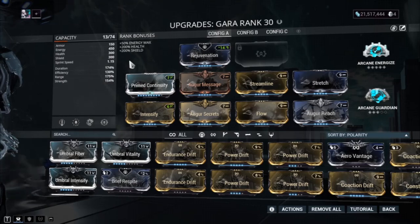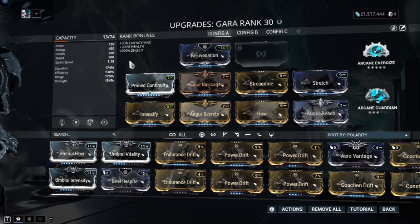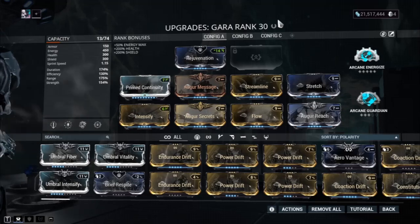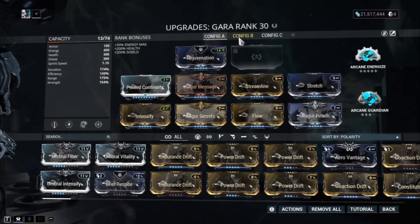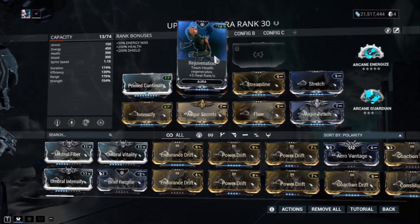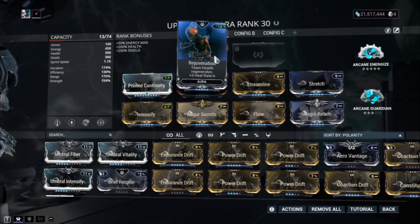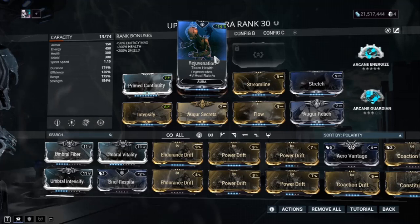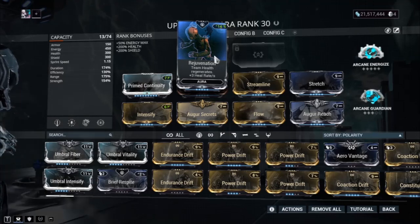Ladies and gentlemen, here is the zero forma build — we don't use forma on this channel. As our aura we've got Rejuvenation, which regenerates health throughout the mission. You can use any aura you want as long as it has a matching polarity, but I chose Rejuvenation because constant health regeneration is awesome.